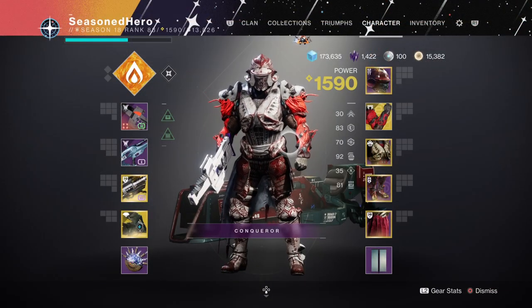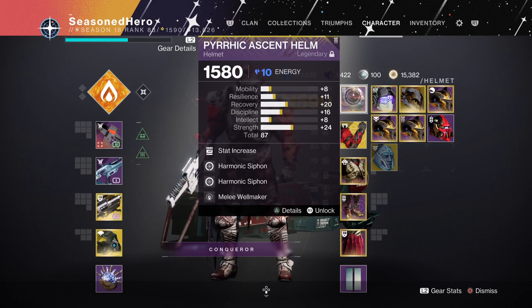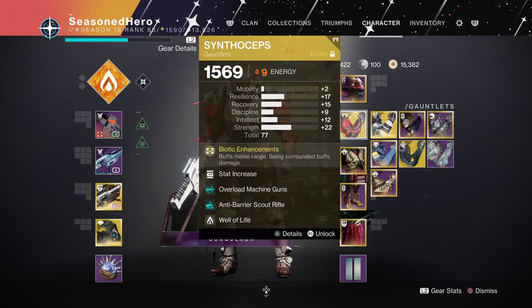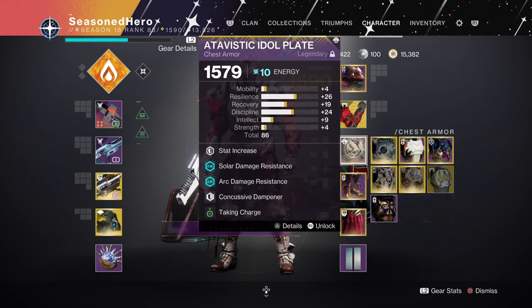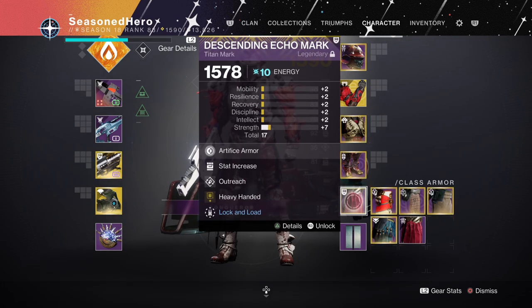Let's compile everything we have. For the Helmet: Strength, Harmonic Siphon x2, and Melee Wellmaker mod. Arms: Strength and Well of Life mod. Chest: Resilience, Thermal Resistance, and Taking Charge mod. Legs: Minor Resilience, Rocket Scavenger, Invigoration, and Radiant Light mod. Class Item (Mark): Minor Strength, Outreach, and Heavy Handed mod.